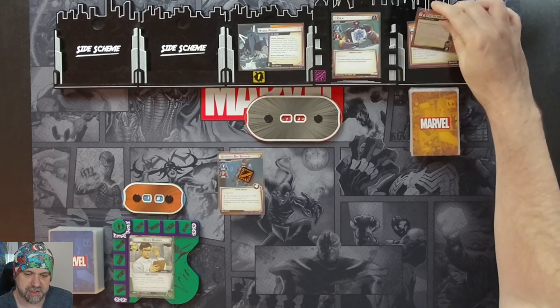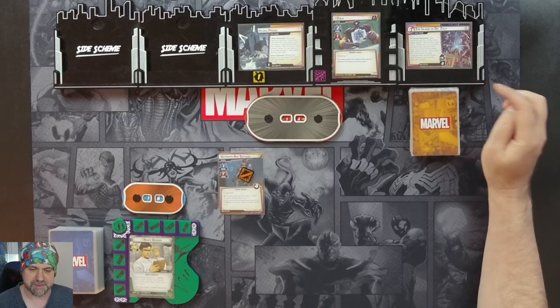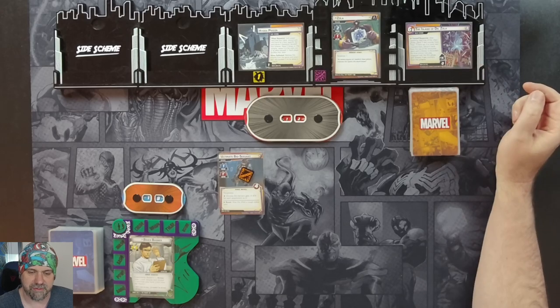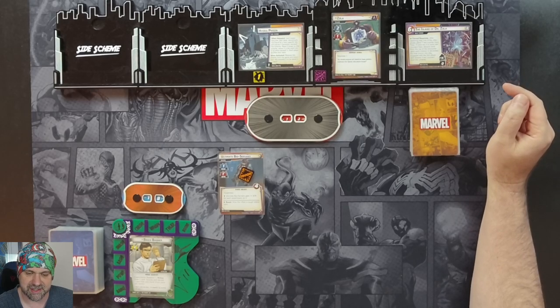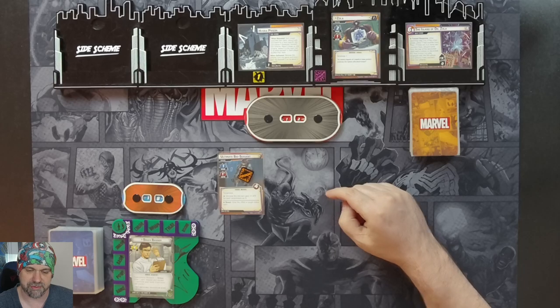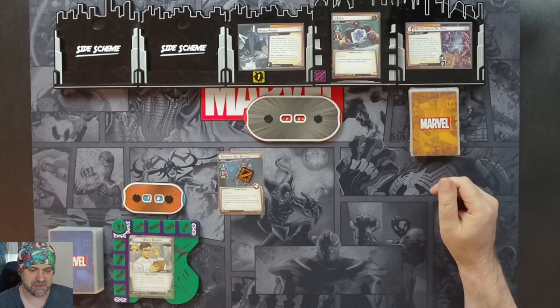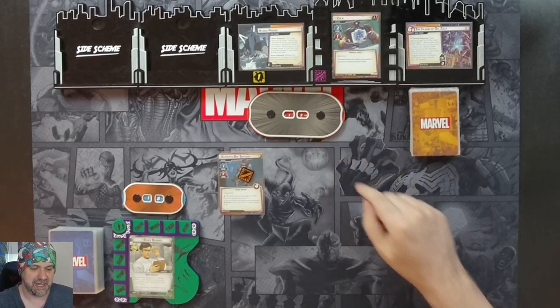We then proceed to 1A on the main scheme. So this will thread out at six before it moves to the next stage. Comes in with zero threat and goes up one threat per player at the start of each villain phase. We have a forced response on here: after resolving step one of the villain phase, place one test counter here. Then if there's three or more test counters, discard cards from the top of the encounter deck until a minion is discarded. We put that minion into play engaged with the first player and remove three test counters from the scheme. And over here we have Zola — he's got a scheme of two, attack of one. He has retaliate one and hit points of 12.